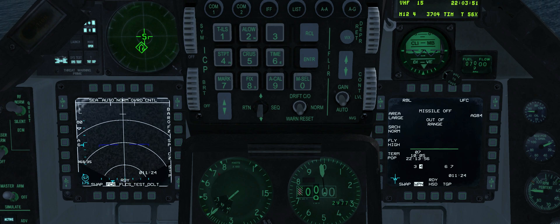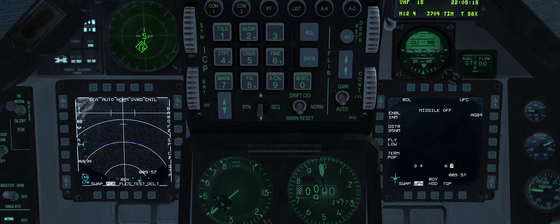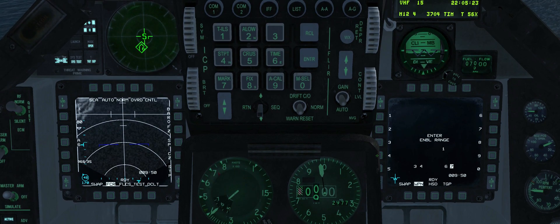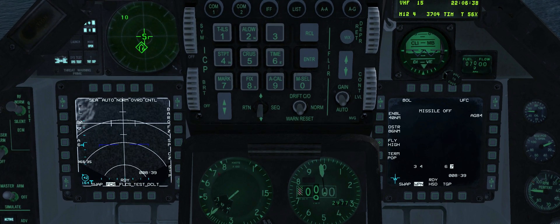Step to station 6 with the missile step side stick button. Use the same settings but set fly out to low and terminal manoeuvre to skim. Step to station 3; set fly out to high and terminal attack to pop. Step to the last missile on station 7. To change the launch mode to BOL, press OSB 1 and OSB 19. We will change seeker activation and self-destruct range from their default values. To change seeker activation range, press OSB 20 and enter the desired range. To change self-destruct range, press OSB 19. Set fly out to high and terminal attack to skim. Note the LSDL is only present in RBL mode.